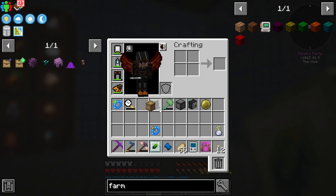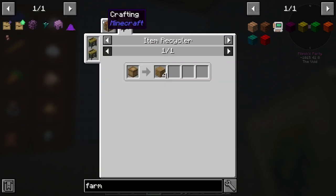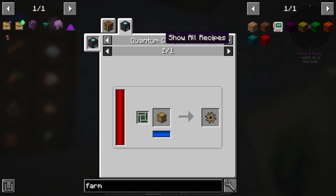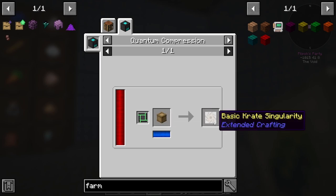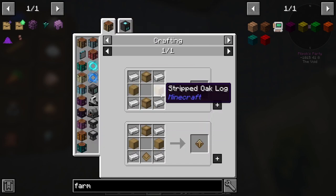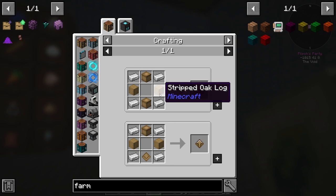We do need crates for a singularity. The basic crate gets us a basic crate singularity, so we'll need to automate that at some point - it's a pretty easy automate. Well, maybe it isn't because you need strip logs. I need to learn how to automate the cutting board from Farmer's Delight.